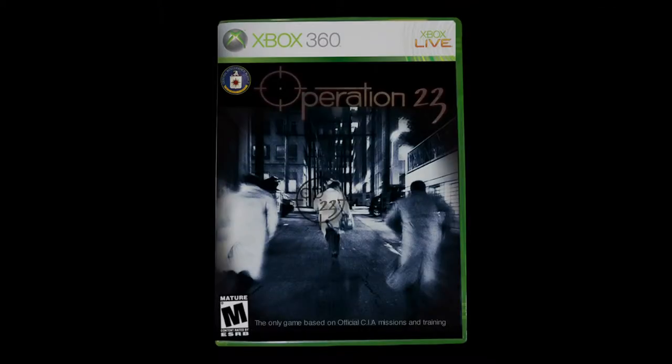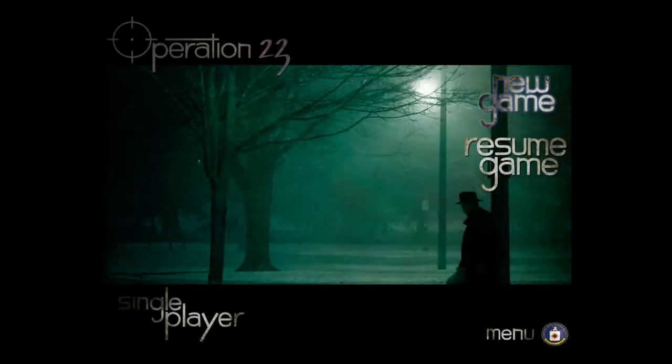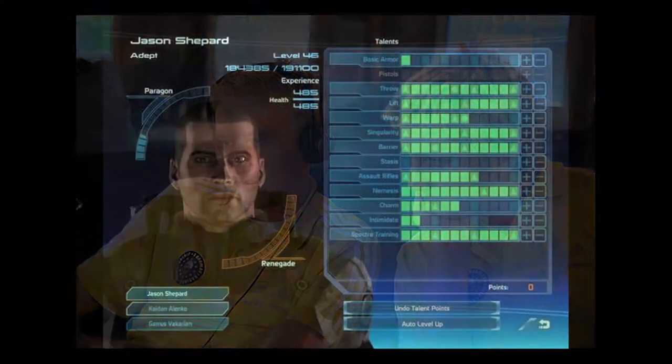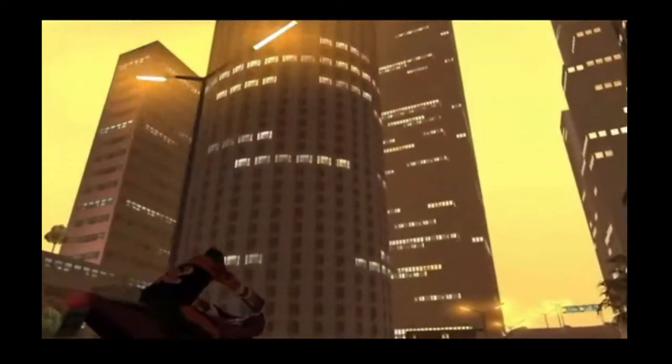The game consists of an offline campaign mode as well as a multiplayer mode with potential for cooperative play. In campaign mode, players choose an international intelligence agency to direct. The player is given a goal in briefing materials, then devises a strategy and decides where to send each of his or her agents and what missions to have them complete. The player then controls each agent during the missions.